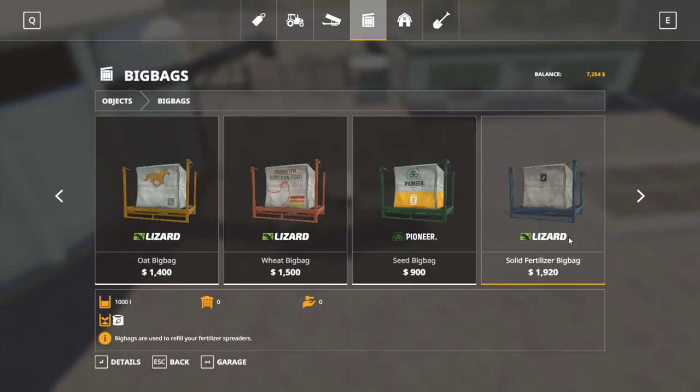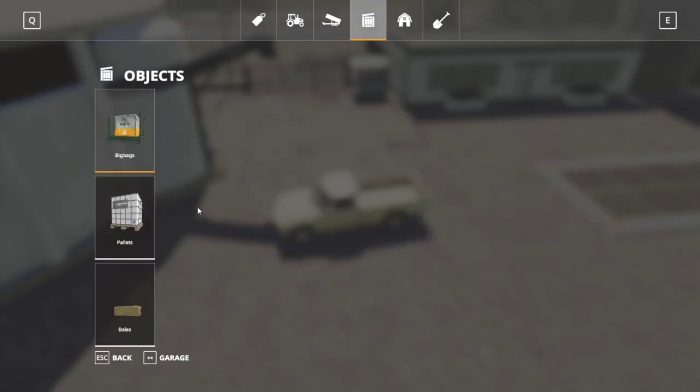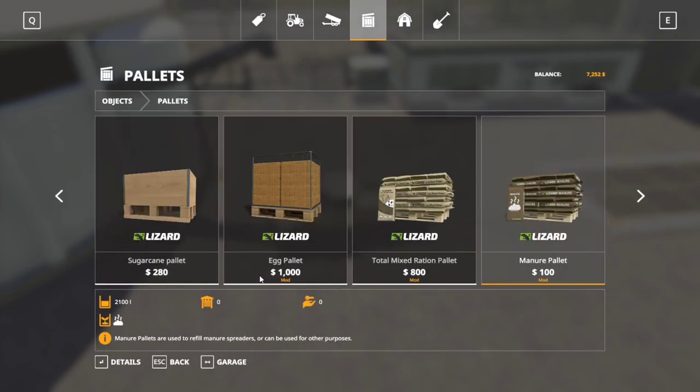Manure: you can buy it at $66 per 1,000 liters in bulk from the Silo Master. With the mod, it's actually a little cheaper at $48 per 1,000 liters — which is super cheap. If I had the choice I'd probably buy it in bulk just to make it a little more fair.